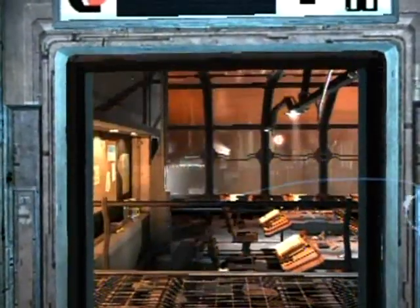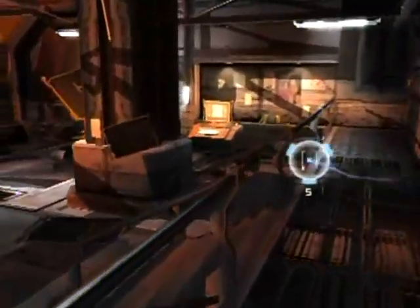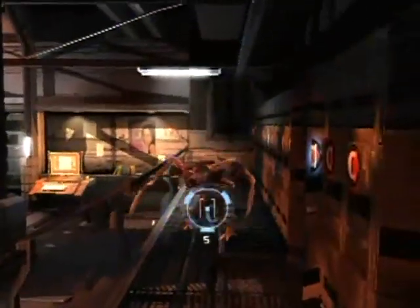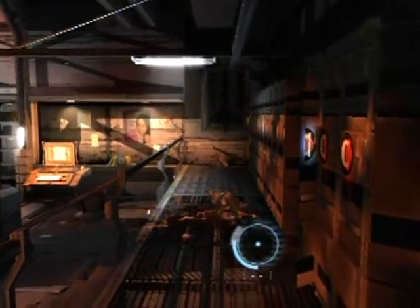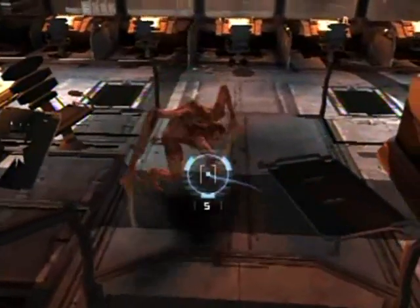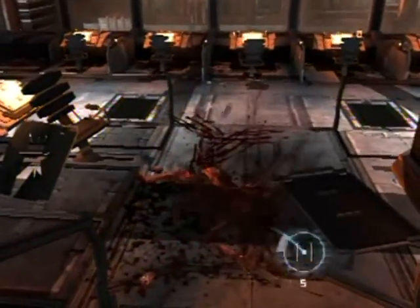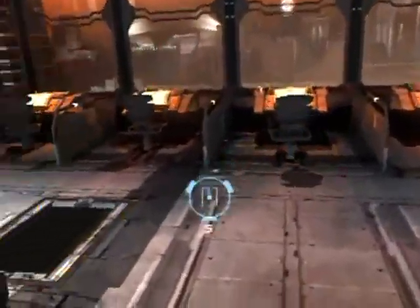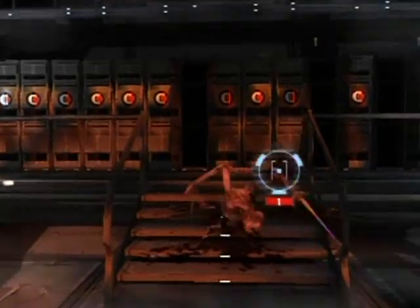It's a rail shooter, this is all pre-programmed. We're back in the area with the lockers. Someone just got killed over there. I didn't mean to shoot the head first — if you shoot the head first it makes them go all crazy. I should have gone for the leg, then the arm, then the head. I got the arm first — well, whatever, it works.